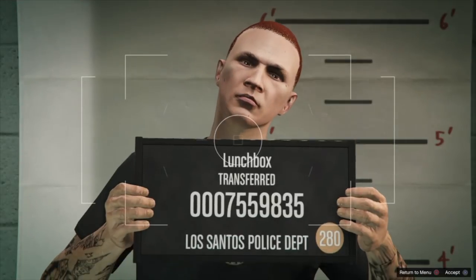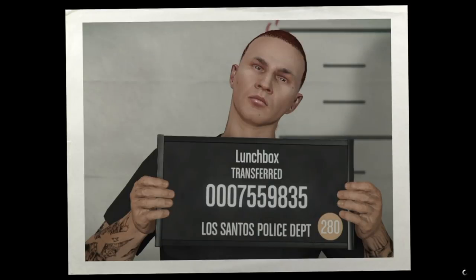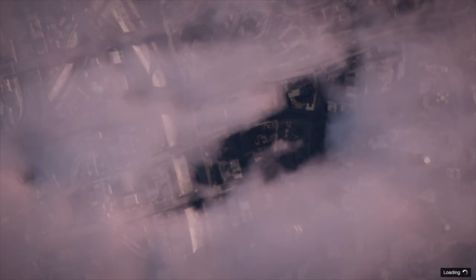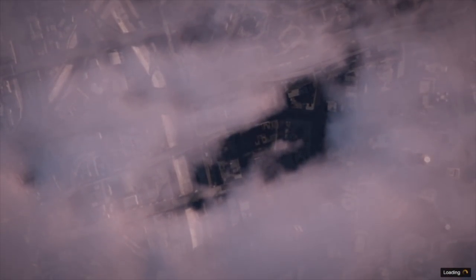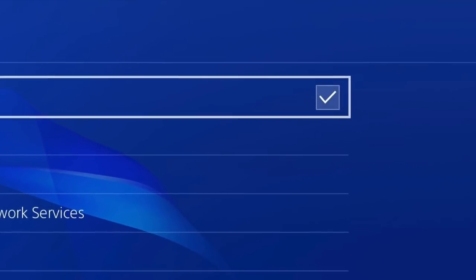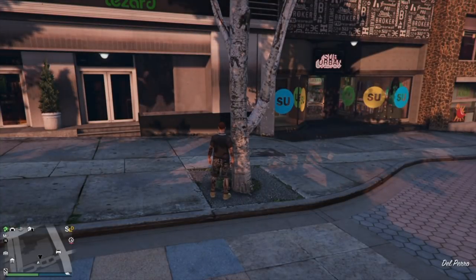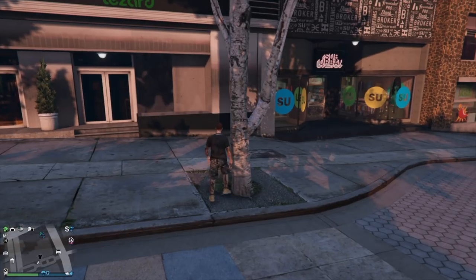Same as before, get ready to disconnect your internet. After taking the mugshot and it starts to load, go into your internet settings and hover over the box to disconnect. This is very important — this is what saves our outfits. If we don't disconnect when that black loading goes away or turns orange, it will save and we'll lose all our outfits. Just like before, load into story mode, start an invite-only session, and all your outfits will be transferred over.